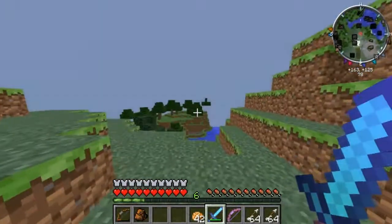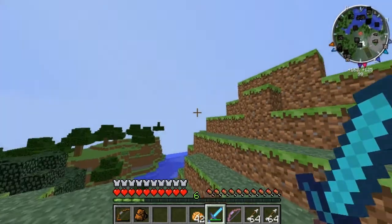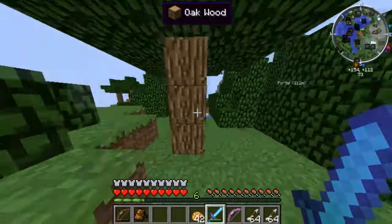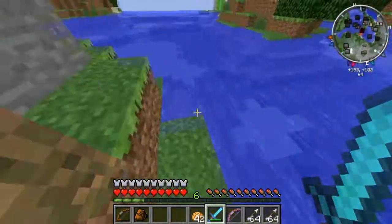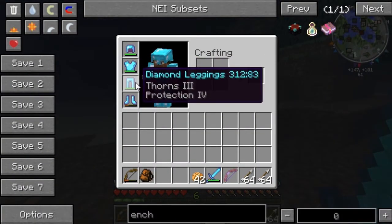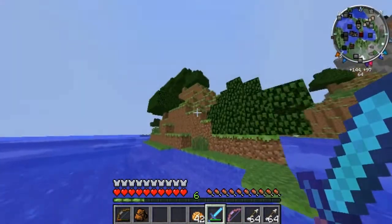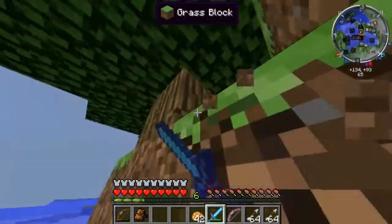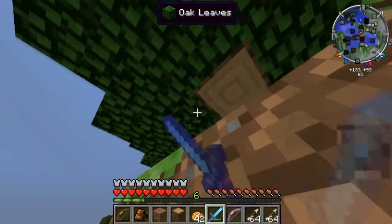I have no arrows pointing anywhere useful on my minimap, so I'm going to venture out here and see where anything takes me. I had a horse over there actually. This armor is really sick — feather falling! Oh, I need to fix those boots quickly, they're nearly dead. I may need a boat — I may venture out into the sea to see what I can find. Let me get some wood, back to the basics.